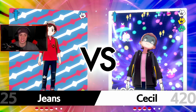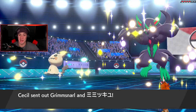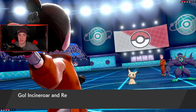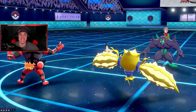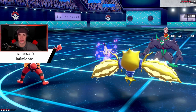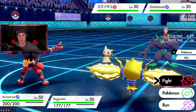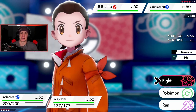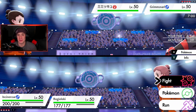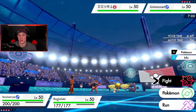Ever since the Diamond and Pearl remakes were announced I cannot stop thinking about the teams I want to use. I love all the starters — I cannot really decide who to pick. Infernape's probably my least favorite out of the three — he's cool, they're all cool — but he's the only good Fire type in that game unless they add more. Empoleon's my favorite so I really want to go with him, but I also really want Floatzel on my team, so I'm deciding between Empoleon and Torterra. Let me know in the comments!